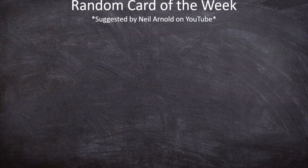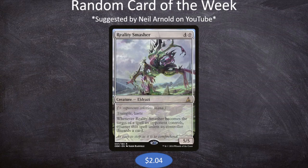Our random card of the week was suggested by Neil Arnold over on YouTube, and the card is Reality Smasher — four and a colorless mana for a 5/5 Eldrazi with trample and haste. Whenever Reality Smasher becomes the target of a spell an opponent controls, counter that spell unless its controller discards a card. It's similar to ward, but importantly it doesn't protect from abilities — so a Ravenous Chupacabra would still destroy it without the discard requirement.